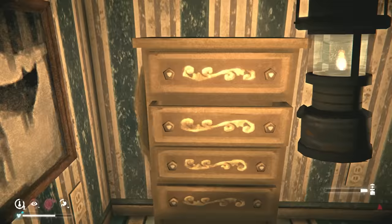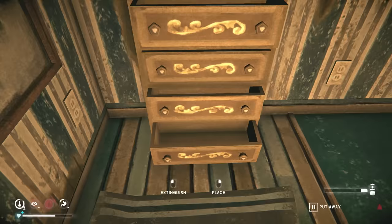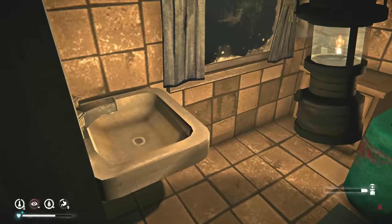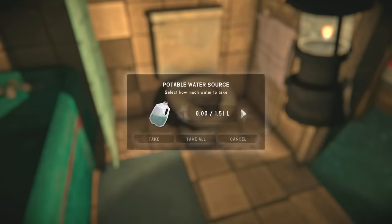Sometimes I find four or five of them standing, but I have had a run where only two houses were standing on interloper — just two, and all the others were burnt down: the garage and two houses and that's it. On lower difficulties you can have them all standing. Grab the water as well.